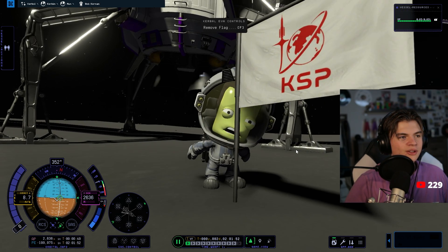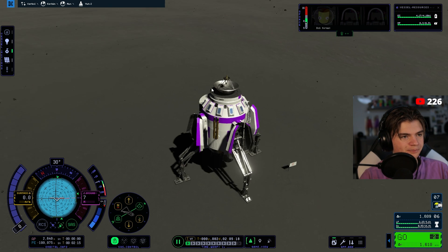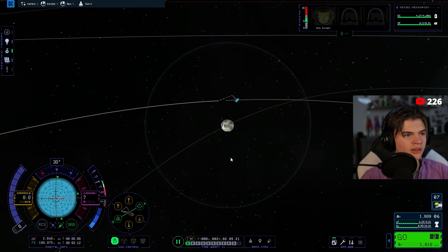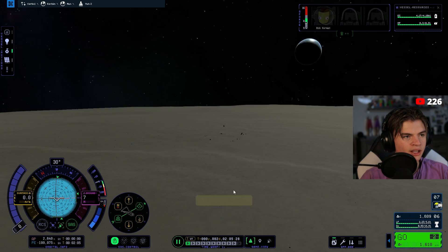So we should be able to get back — we put a bunch of parachutes so hopefully that slows us down enough. Here's our flag. Let's see where we actually are on the Mun — we are in this area, very flat. I do like how they added these flatter areas and then hillier areas.